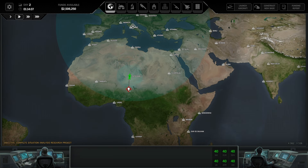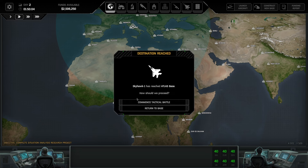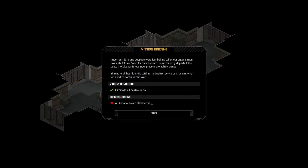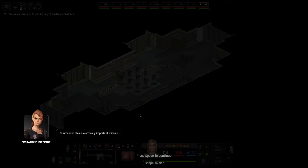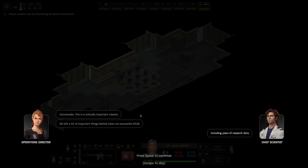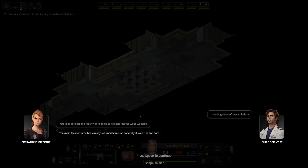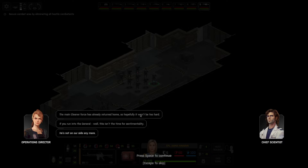Skyhawk 1 has reached Atlas Base — let's commence the tactical battle. One thing that is unfortunate — I noticed in the tutorial — is that it is a little bit difficult to tell who you're working with from time to time. Commander, this is a critically important mission. We left a lot of important things behind when we evacuated Atlas, including years of research data. You need to clear the facility of hostiles so we can recover what we need. The main cleaner forces have already returned home, so hopefully it won't be too hard. If you run into the General — well, this isn't the time for sentimentality. He's not on our side anymore.